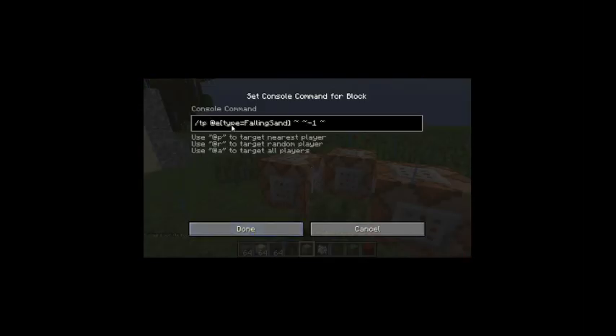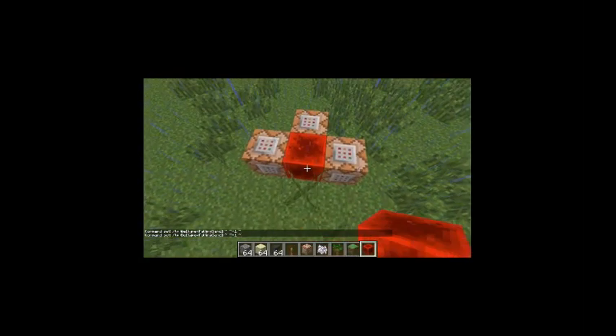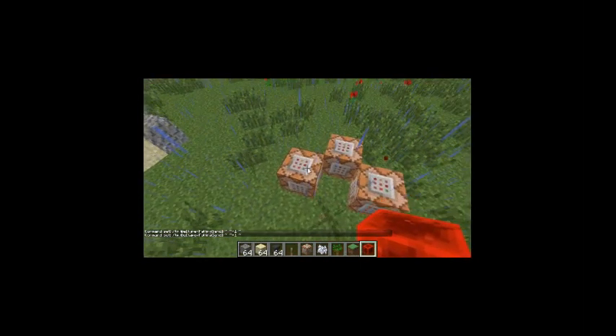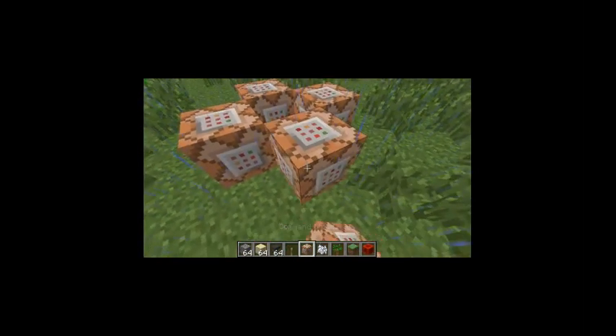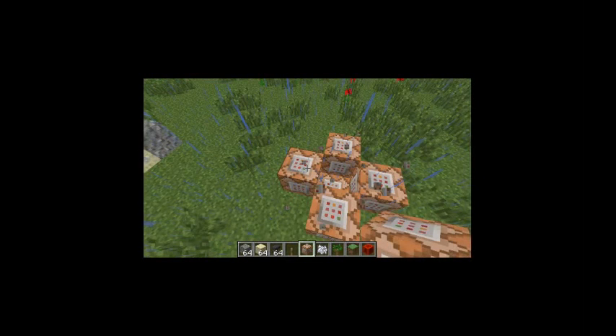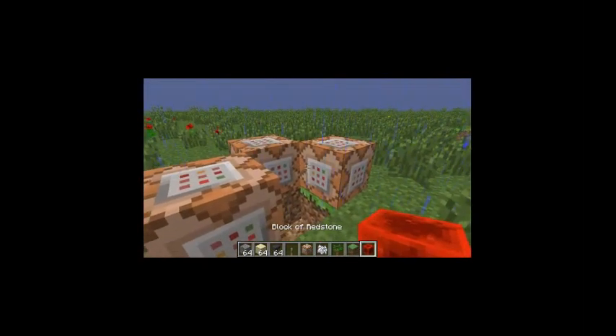TP at-e type equals falling_sand — so that's gonna teleport all falling sand tilde, same coordinate, tilde negative one. I think it could be any negative integer but don't quote me on that. Power it — oh yeah, I forgot to say this one could be anywhere: right here, right here, right there where it is. I like this setup better.